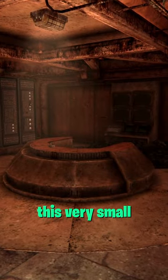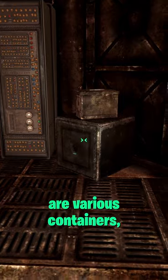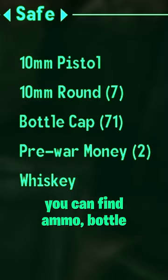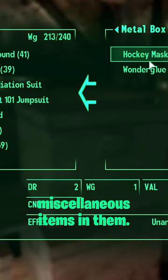Likely, Bethesda decided to scrap this very small part of the vault design. Inside the secret room are various containers like a safe and metal boxes. Inside the safe, you can find ammo, bottle caps, and various loot. Even the metal boxes have miscellaneous items in them.